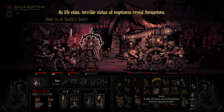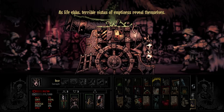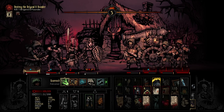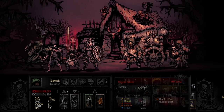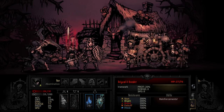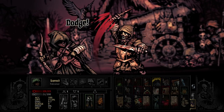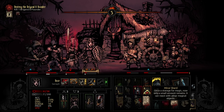"As life ebbs, terrible vistas of emptiness reveal themselves." That's the one downside of having her at such low health. We heal her — she's not going to die instantly — so then what we can do is pop one of these.